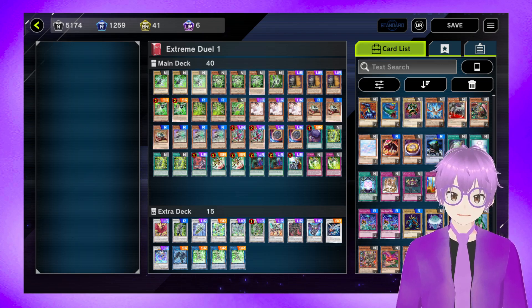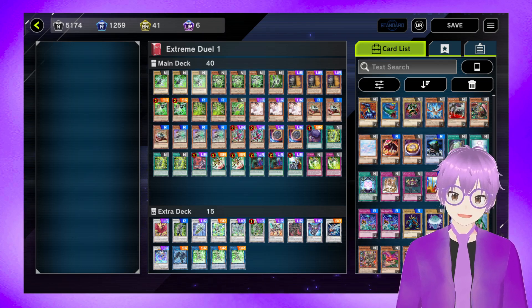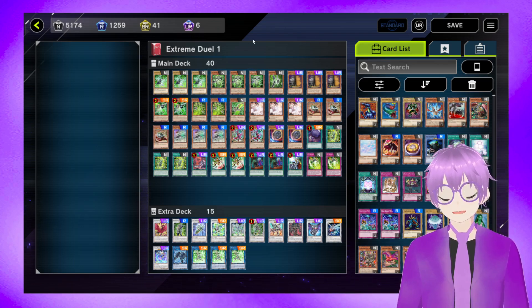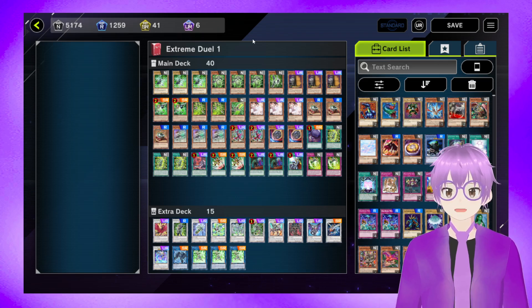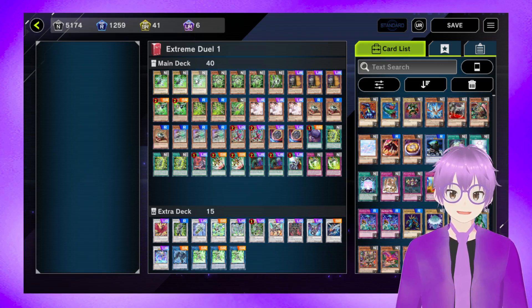Today, for the first time ever, we are not going to be having a special opponent in a duel room, because we're not in the NR format today. We are in the Extreme Duel 1 format, the new duel trial on Master Duel that only gives each player 30 seconds. And here I have my janky pick for what might be one of the better decks, mostly because it's very annoying to deal with under a 30-second time limit.